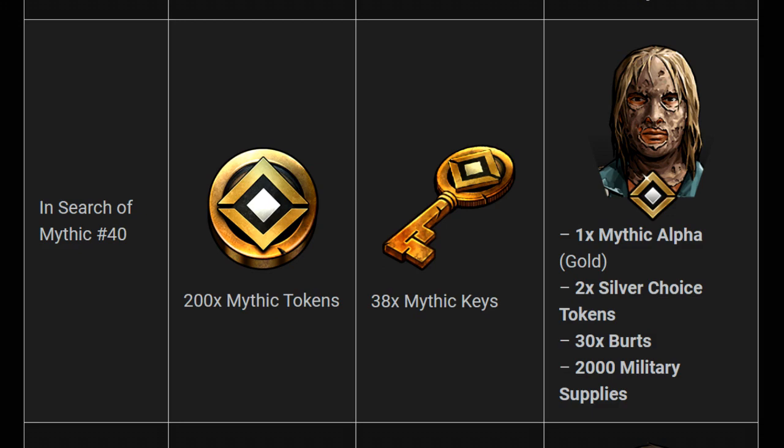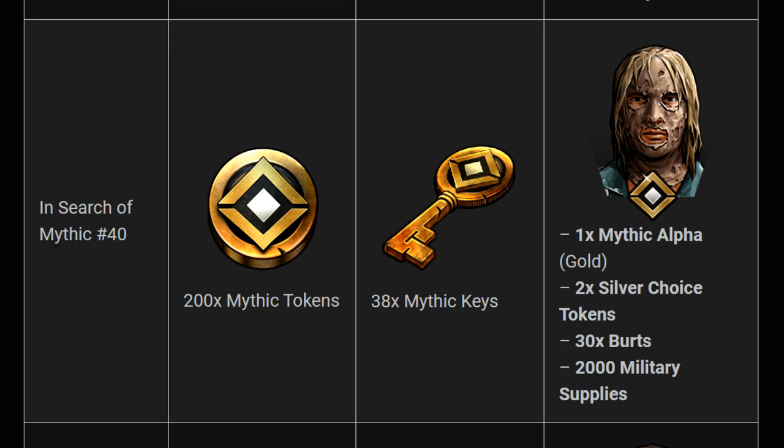You'll be able to get some other goodies on top including silver Mythic choice crates, 30 butts, and some military supplies, but obviously the gold Mythic Alpha is the big prize here. Let's see what her kit has in store.